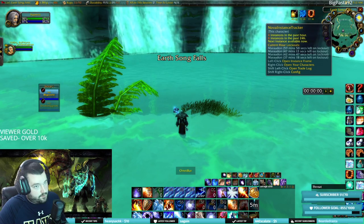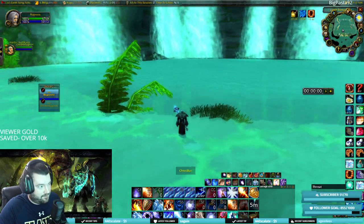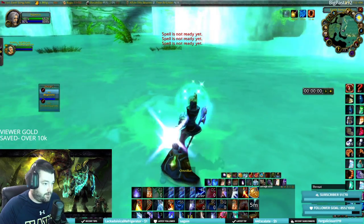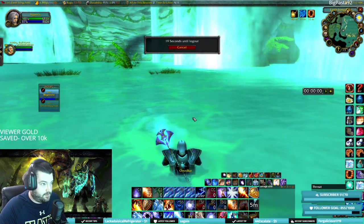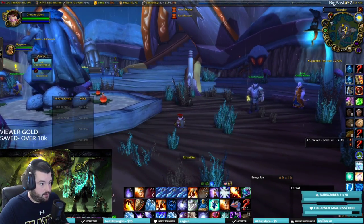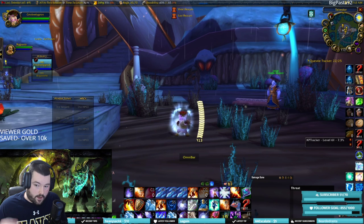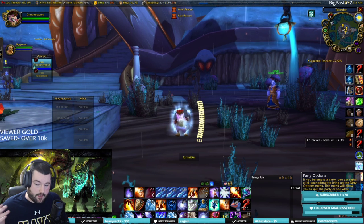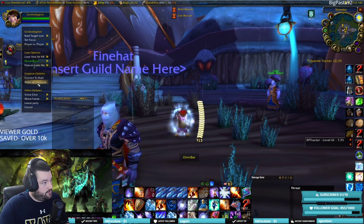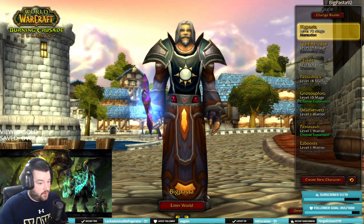I already ran this instance and killed the Princess about four times — this is my last lockout while recording. I'll show you the logout reset method. Log out in that spot and, as long as you still have a lockout remaining, it'll put you right back in a fresh instance where the scepter spawned you. Big Pasta logs out, we reset instances, switch back over — thanks to our little gnome assistant for the help.